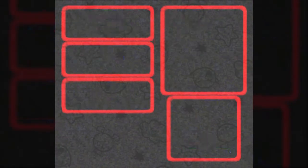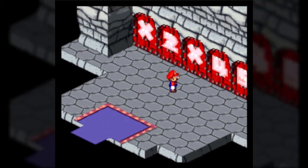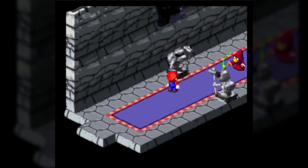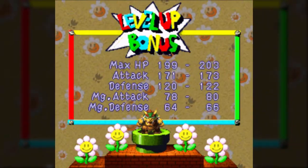We get the Star Gun — Geno's ultimate weapon. The timing for it is when you attack, his hands retract into his forearms, and the moment that happens is when you press the A button. You know you did it right because the stars do more damage.